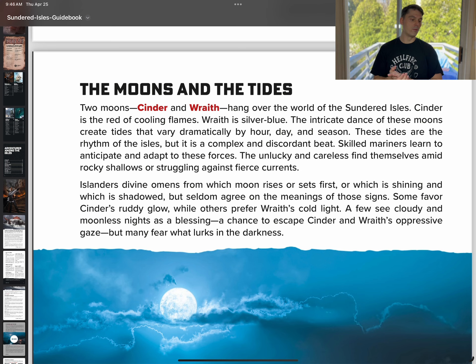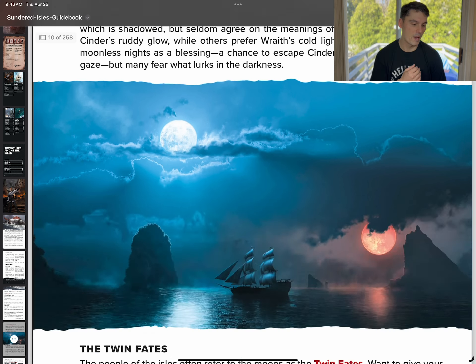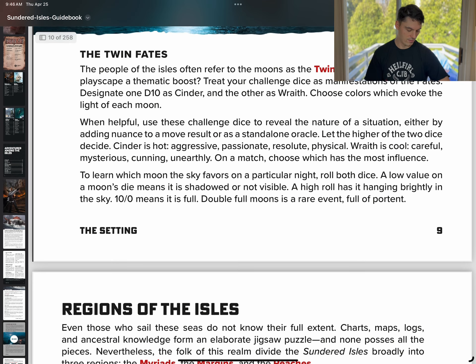The people of the Isles often refer to the moons as the twin fates. So you can treat your challenge dice as a manifestation of the fates — that's pretty cool. One can be Cinder and one can be Wraith. This kind of plays into — spoiler alert — the curse die that we're going to go over later. Which one of those would be cursed? I'm not sure, maybe Wraith.